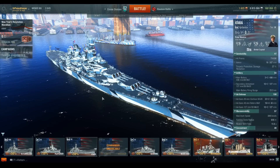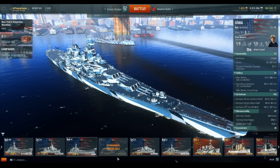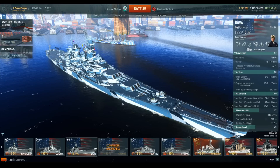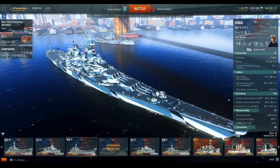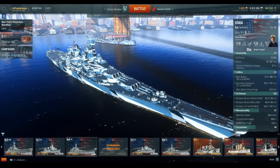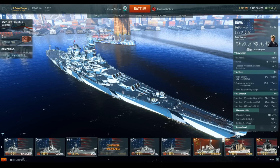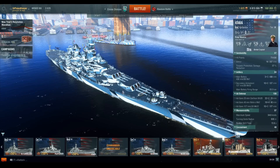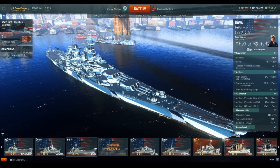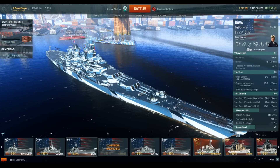Even in spite of all of that, the Missouri and Wisconsin did receive thicker front bulkheads, and that is represented in the Missouri in-game. We talked about that in the premium review for the Missouri, so I won't cover it again here. Those thicker front bulkheads were put in place specifically because of the anticipation of receiving more incoming fire from directly ahead due to the speed of the ship, designed to improve their survivability in that regard.